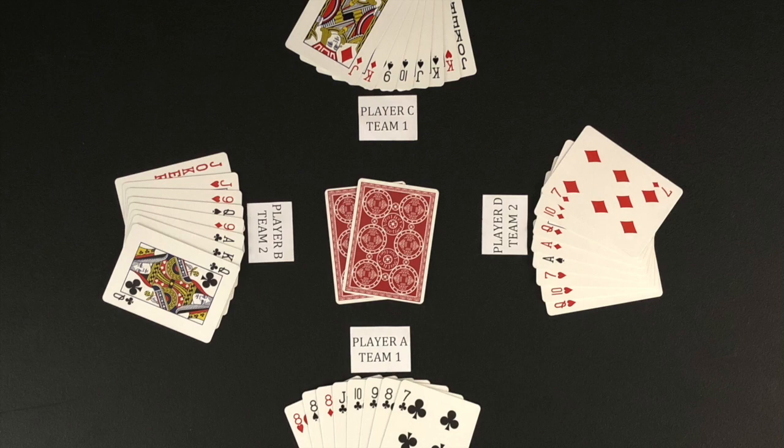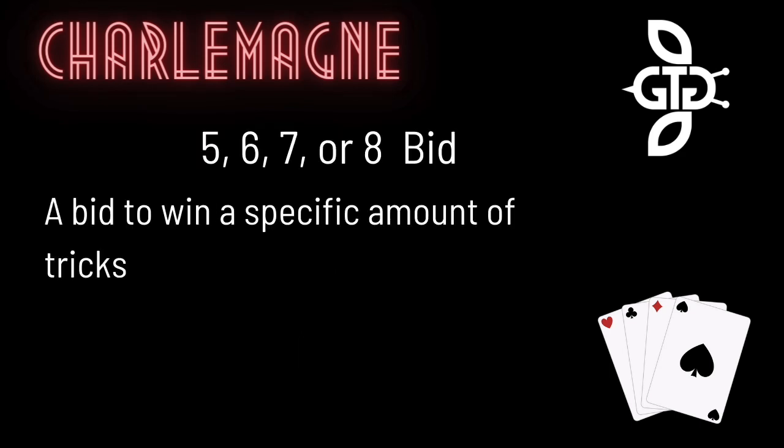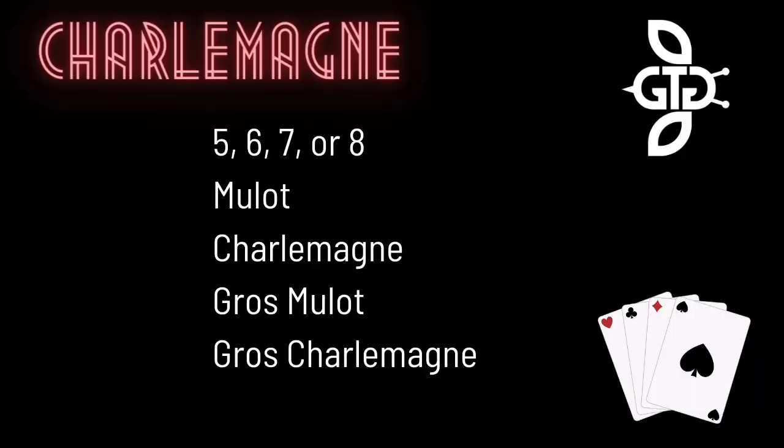In an actual game, you will keep your cards hidden from the other players. The round begins with each player making a bid or passing on bidding. A minimum bid of five is needed to win the bid. A bid of five, six, seven, or eight means you and your partner are required to win that number of tricks. The player that wins the bid gets to take the two kitty cards from the middle and discard two unwanted cards from their hand. There are other possible bids that will be covered later in this video.